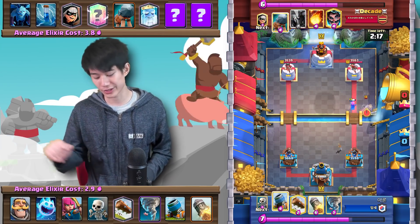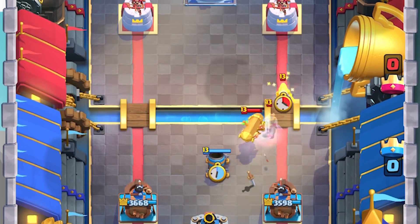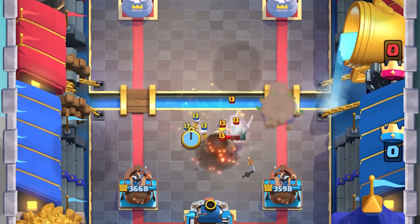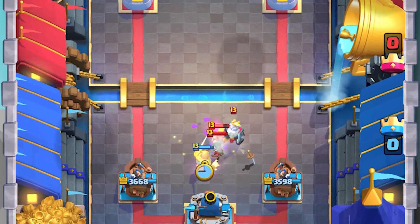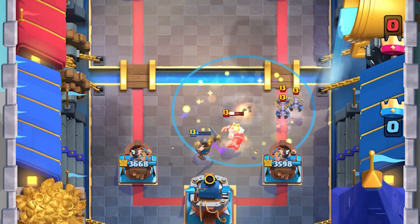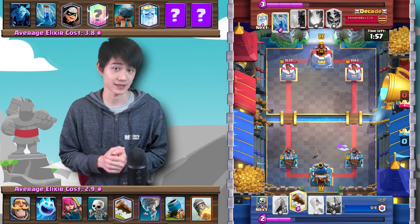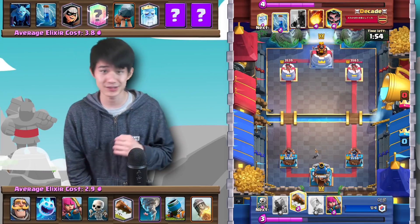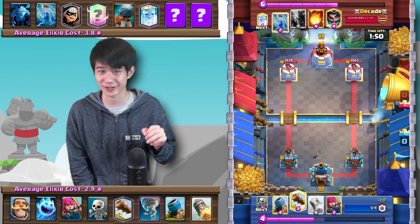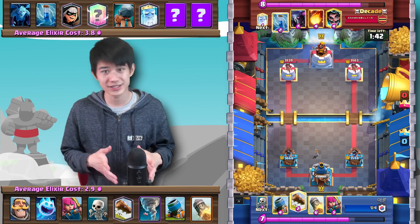The opponent is not going to let up whatsoever — he goes in with a Royal Ghost at the bridge, a Battle Ram, and a Bandit as well. Just look at the offensive pressure the opponent is already able to build up. Luckily, we have very cheap cycle units. We get to another Knight and have to Nado out these Minions. Nado and Ice Spirit is going to be successful in actually defending this push. These Bridge Spam players are just of a different caliber — the amount of pressure they can build up very quickly is absolutely insane.